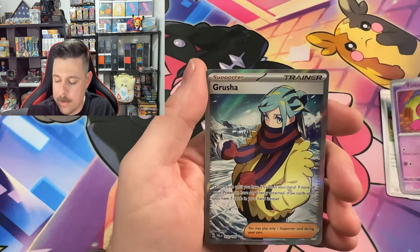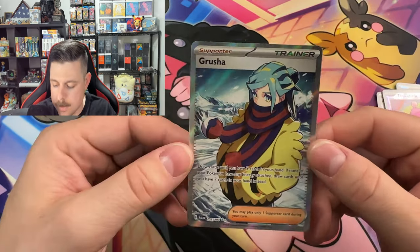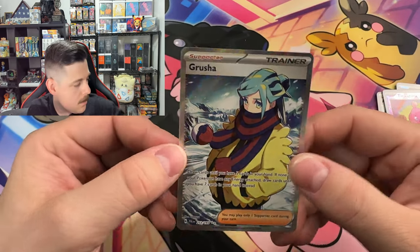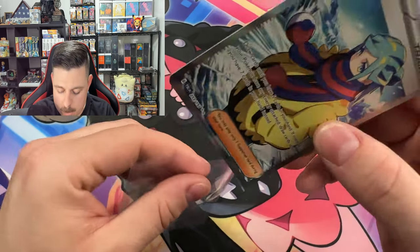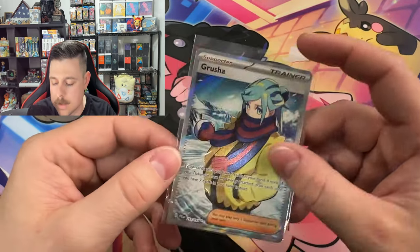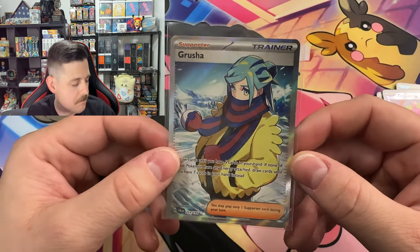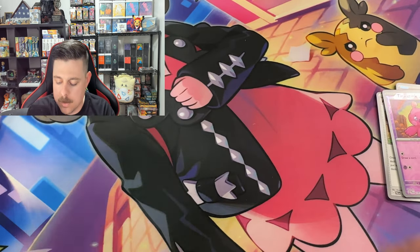And the full art Grusha! Nice. I started out with Fuecoco so I had no problem beating this chick later on — she didn't stand a chance. Easy, light work!